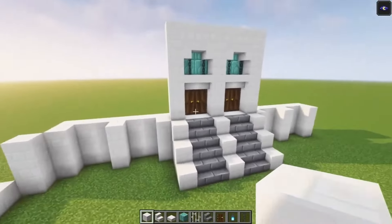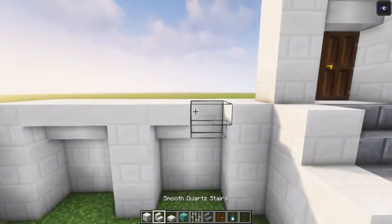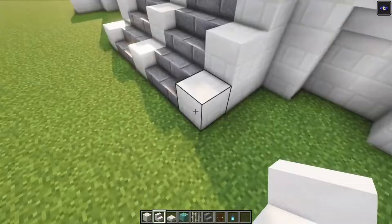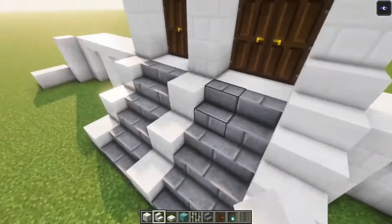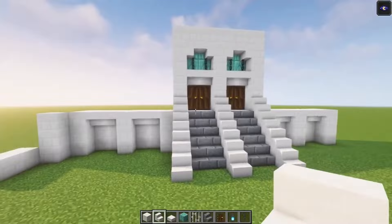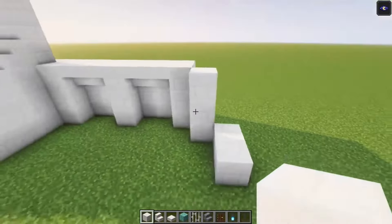Now each floor is going to be nine blocks high in total. So let's start by adding some decoration to this. I just want to add some upside down stairs. Here we are going to go for regular stairs. Just as simple as that. Okay now let's build in this side as well.